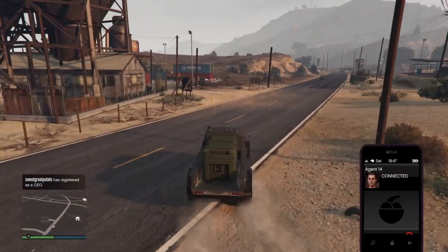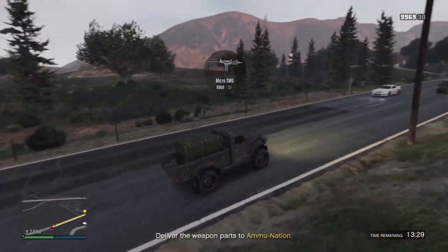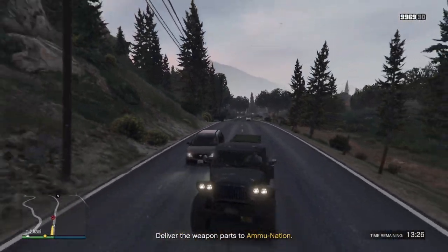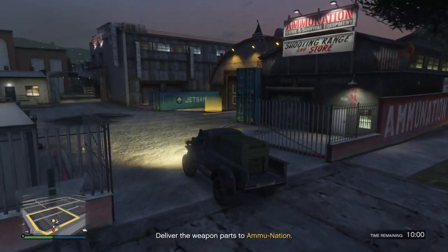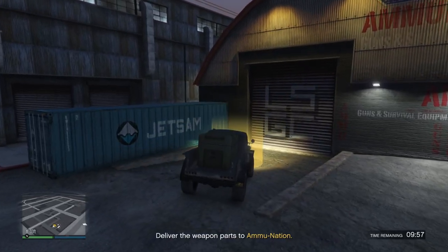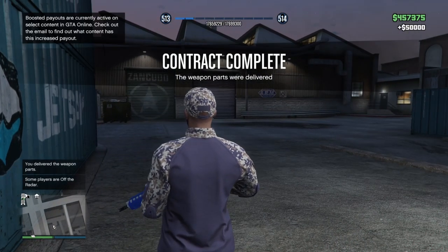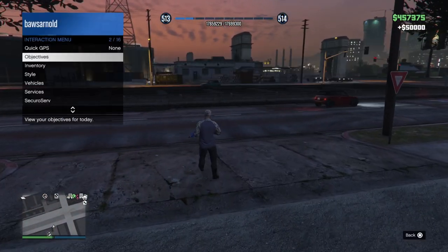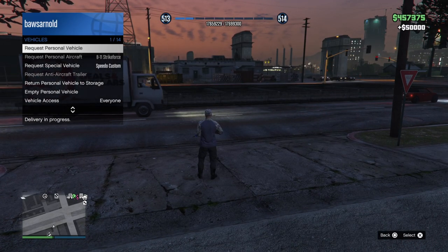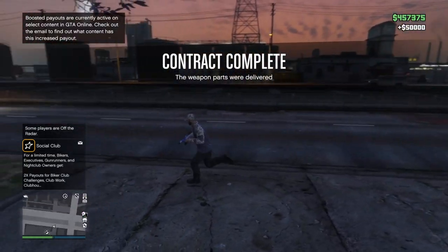It could be that the Ammu-Nation is very close to you, but it could also be very far away. During the mission you will have some NPCs attacking you, but it's not that difficult. You can also do this in a private session. If you do decide to do it in a public session, don't worry — it won't appear on the map, so no one will even know you're doing it. The payment the first time you do it will be 150k. After that, the regular payment is 50k, which is still good because it takes maybe less than 5 minutes. You can do it every 48 minutes and you don't have to pay anything for it, so it's just a free 50k you can claim every day.